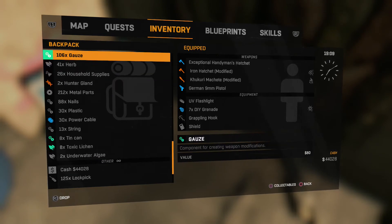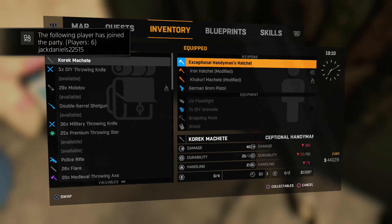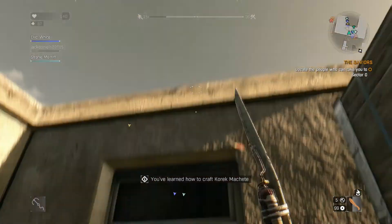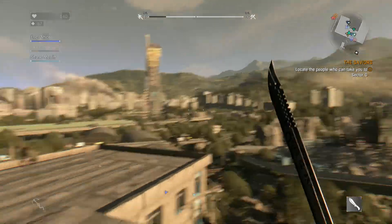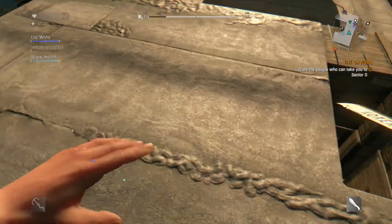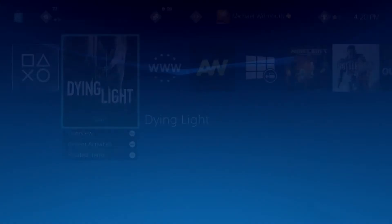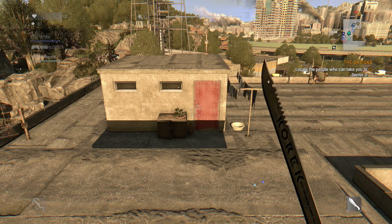I'll go ahead and make it for you guys to show you how it is. Up here at the very tip top — you guys can see I'm broke, don't make fun of me. I'll replace it with my German nine millimeter. So you get it out and boom, this is it — the 500 damage machete. Be careful hitting it on the ground because it takes up some durability, as you can see the durability went down a little bit.